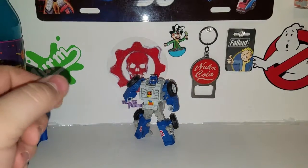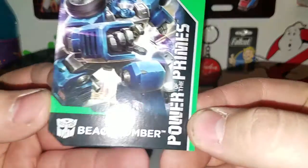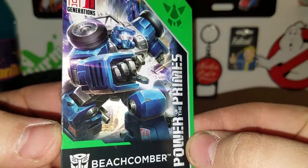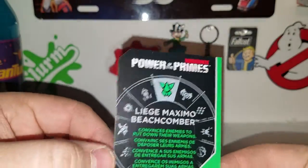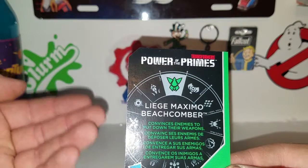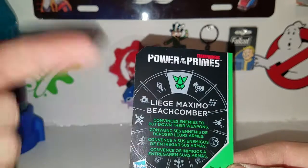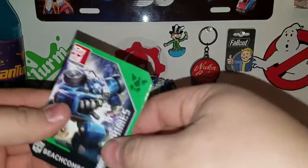You also get your nice collector card — Beachcomber, Power of the Primes, nice piece of artwork. On the back, the Prime Master that powers him up is Liege Maximus. Beachcomber convinces enemies to put down their weapons, so yeah — peace not war.